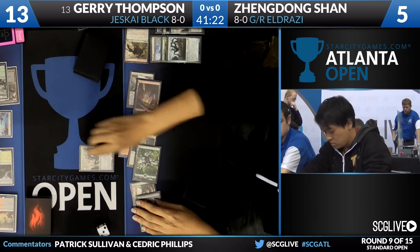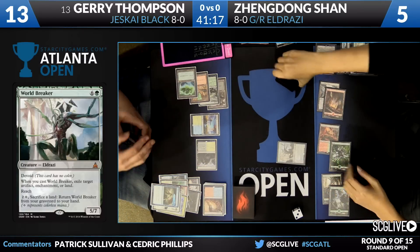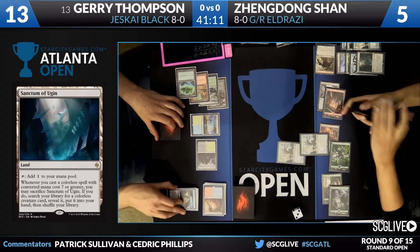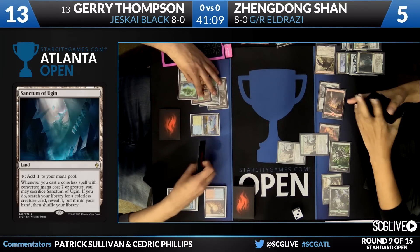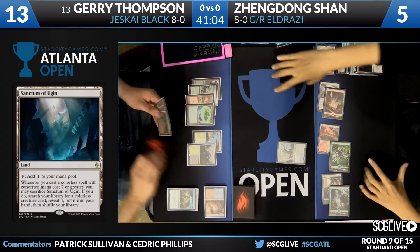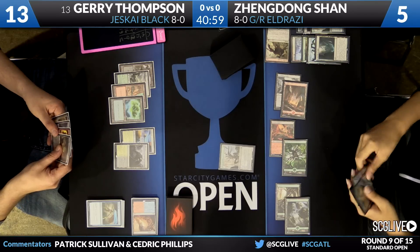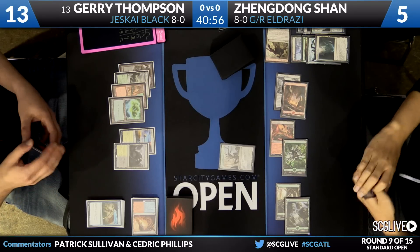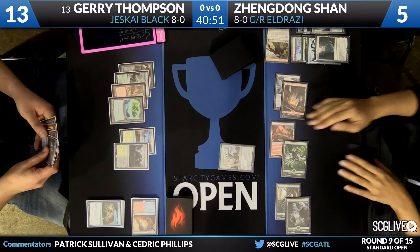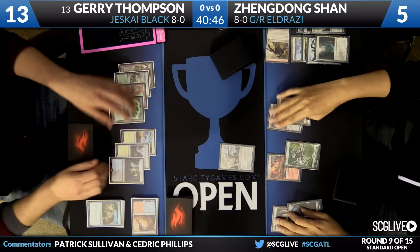Here's World Breaker again. I'm going to kill Wandering Fumarole. I think we're just chaining World Breakers. That's a lot to slog through. There's a Fire Impulse. The Eldrazi are certainly here as Thompson will just pass the turn back.